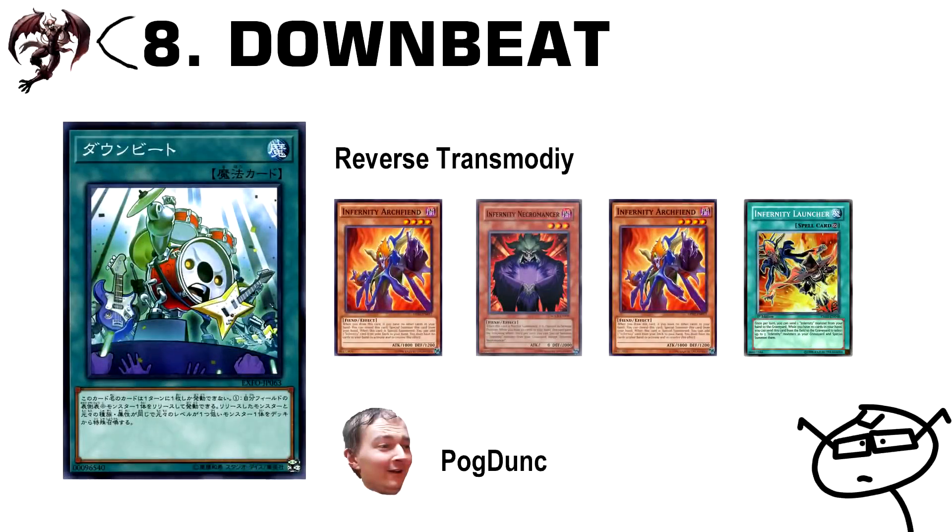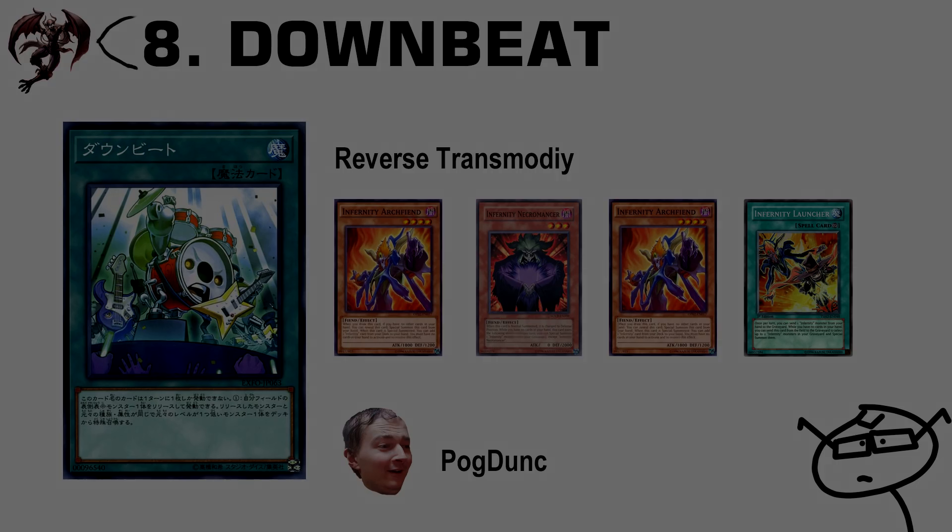Number 8: Downbeat. It's basically a reverse Transmodify. You can Downbeat Infernity Archfiend into Necromancer, then use that Necromancer to bring back Archfiend for an Infernity Launcher and go from there. This could be good in quite a few archetypes, and perhaps in the future we might see this being really good in decks that trigger in the graveyard and play multiple levels in their archetype.